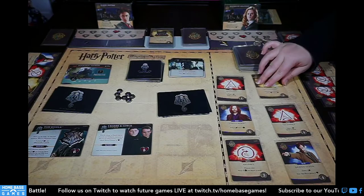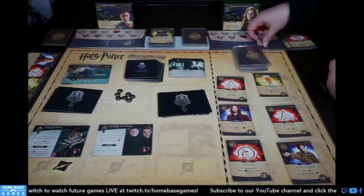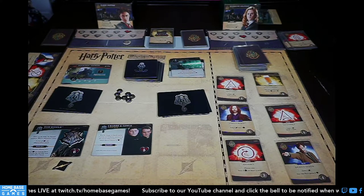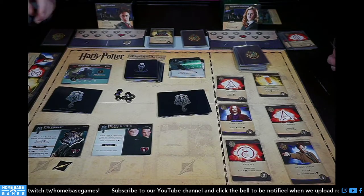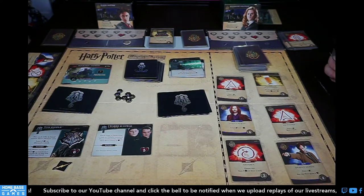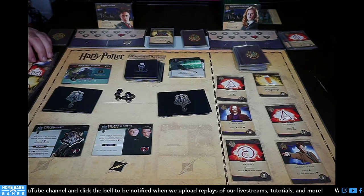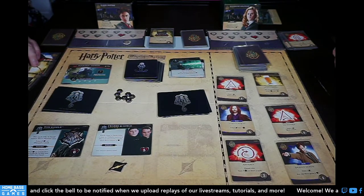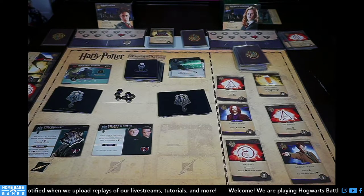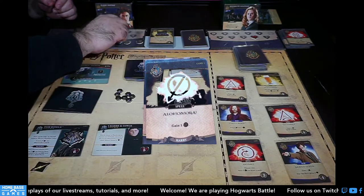My turn: dark arts — all heroes choose one: discard an item or lose two health. If I discard I trigger Crab and Goyle and lose one anyway, so I just lose two. I have my Invisibility Cloak so I only lose one from the event. Cloak: one galleon. Alohomora: one galleon. Quidditch Gear: lightning bolt and health. Firebolt: lightning bolt. Jenny: lightning bolt and galleon. Three lightning bolts assigned to Tom Riddle.